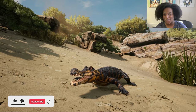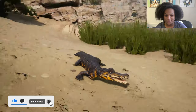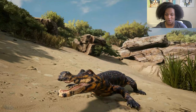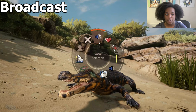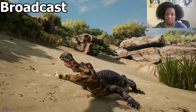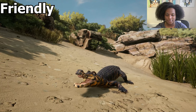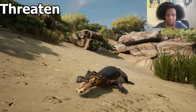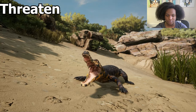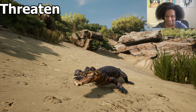Here is our baby model. He looks absolutely cute, like super adorable. Just take a look at this guy right here. We're going to go through the calls right quick. Here is our broadcast. He's so cute. Two call. Threaten. He's got next to no teeth — they're just little needles.